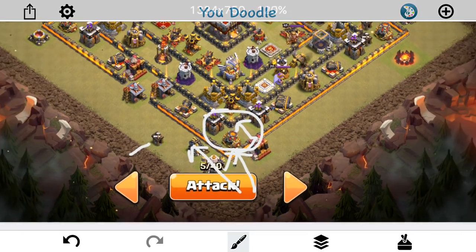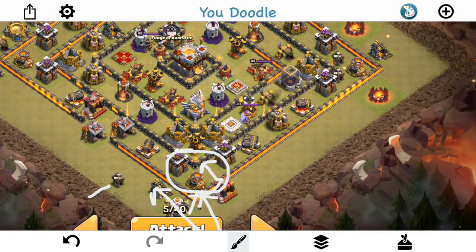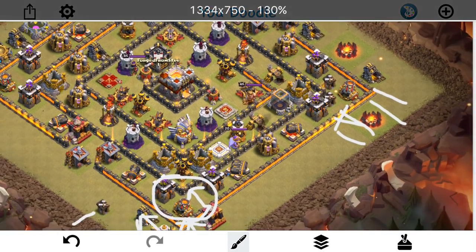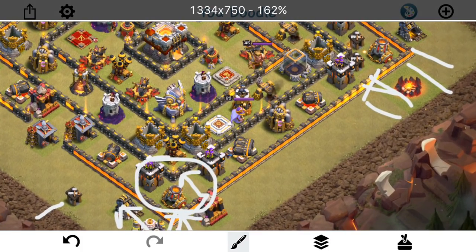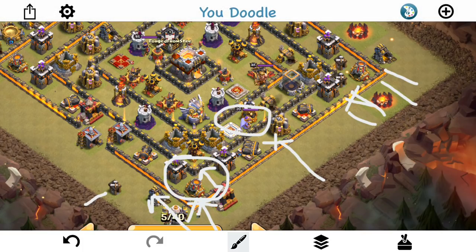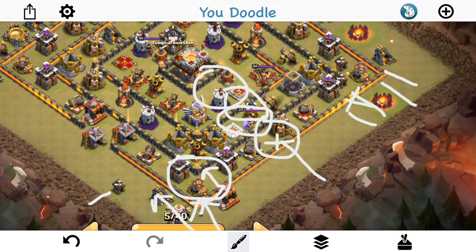So we'll rage up this group. Then over here, similar thing — as soon as that's going, start a Golem right about here, spread some Bowlers around, wall break in. No rage for this group; it's going to be more simultaneous with my third Golem, and I'm also going to wall break there. That Golem should target one of those cannons even if it goes the long way. Then I'll wall break in a third time — jump, rage, heal, rage one more time. Not even going to bring a freeze, because the Infernos are so offset on this base.